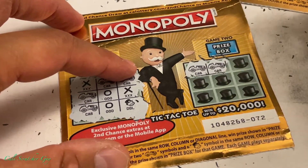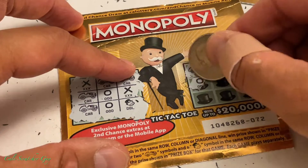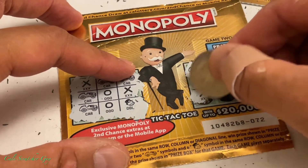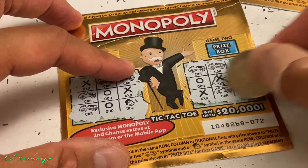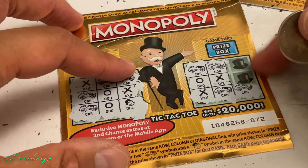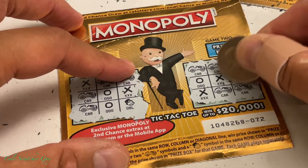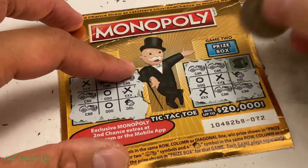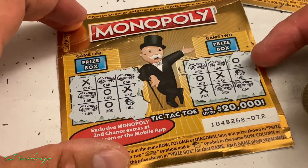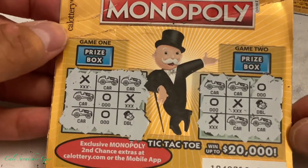We got two cars right there — hopefully the third will land here, but let's check another spot. If this next one comes out as a car, we definitely don't have a winner because there'll be an X. Hopefully this is not a car. It's a double — so we're not going to get anything in this one. They always trick you like this. Looks like this last symbol is a bus, so we don't have anything on this one.